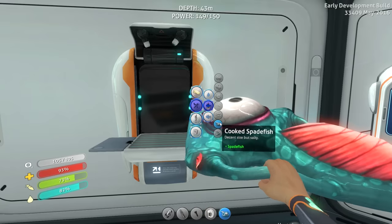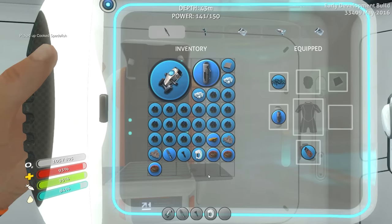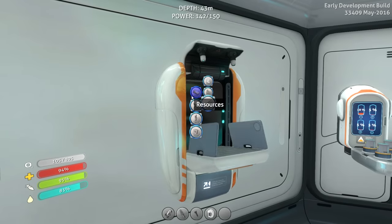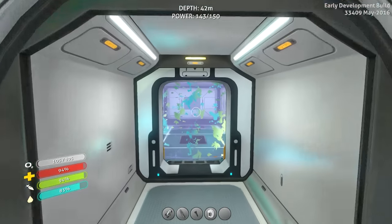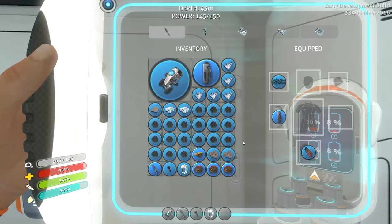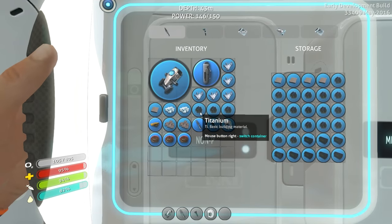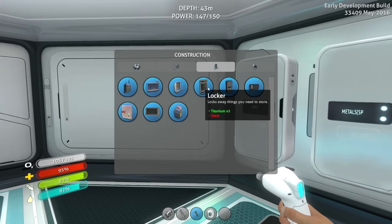I've got computer chips. I was actually going to eat this Spadefish if you didn't mind - he looks pretty delicious. I've got titanium. I've got a little bit of quartz. What did I have left on alien containment over here? I'm going to have to get a feel for my base - I'm not used to this just yet. It needs three glass. Okay, so that's pretty expensive, but we can make that happen. My batteries are all dead as hell. I need batteries badly. Storage successful. I may actually use this time to build yet another storage locker.